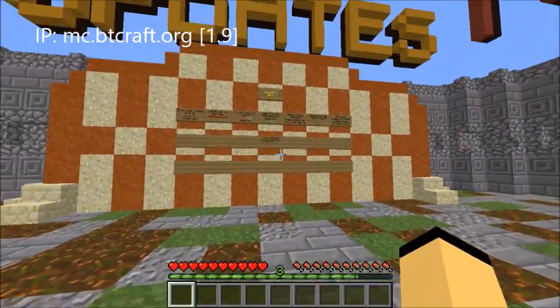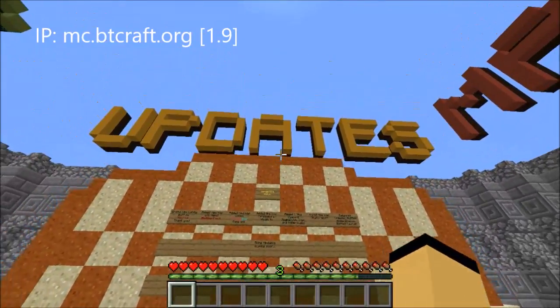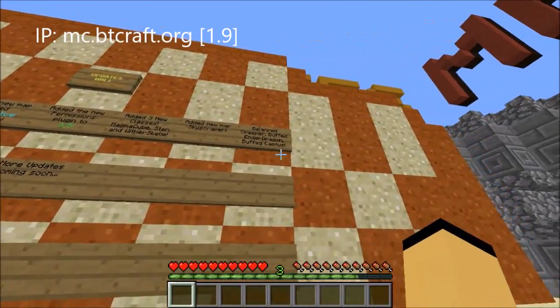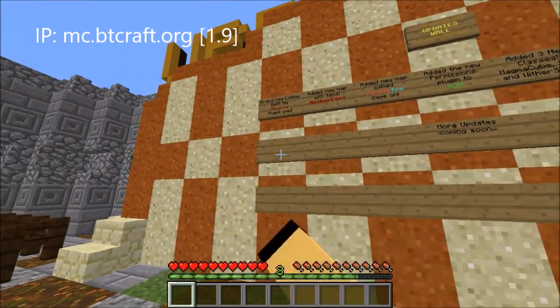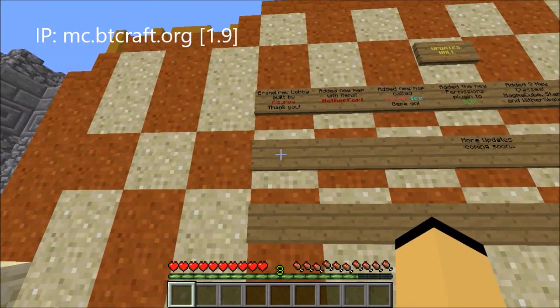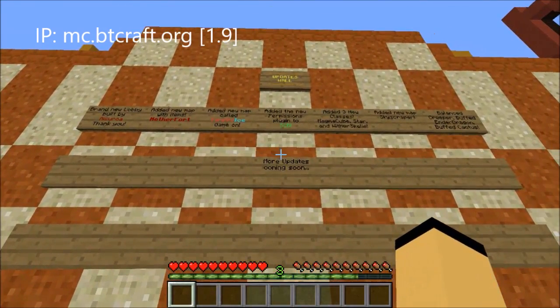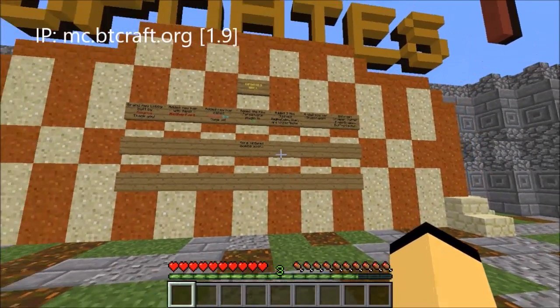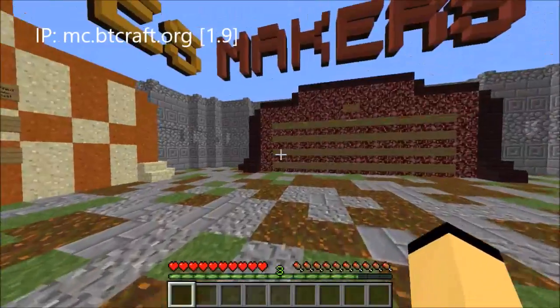Now if you come over to the update section and want to see what updates have been posted, it'll tell you all the updates that have been posted. One notable one is that we've removed the star class and added the TNT class. You can pause the video if you want to see what the rest are. This is just where all the updates go if you want to see them.